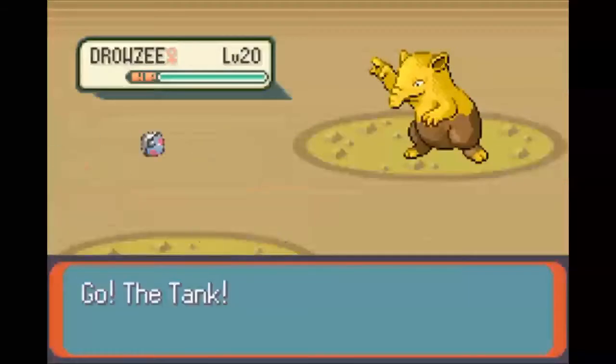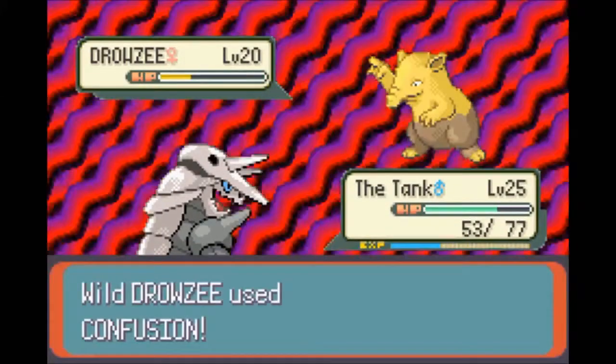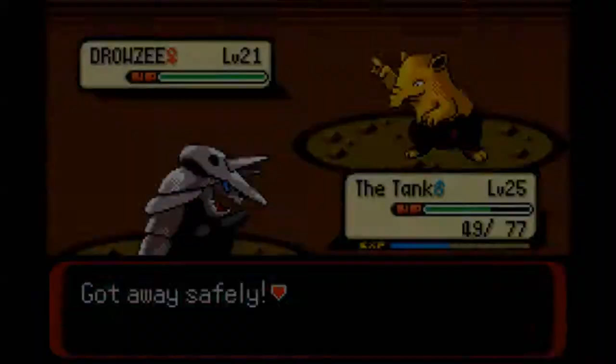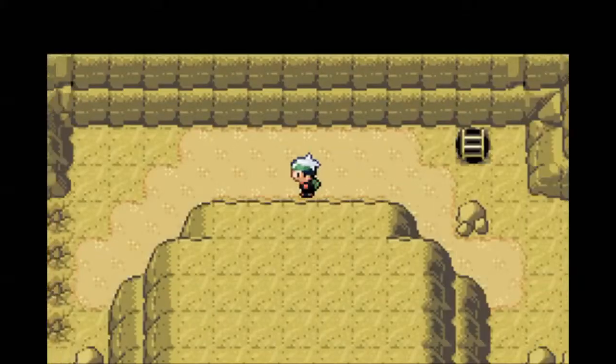There's a lot of Pokémon in here. I don't know if this counts as a new route or not, but I don't really want a Drowzee, so whatever. I'm not going to catch it anyway. Lots of Drowzees. Let's throw up a repel so we can get through here.